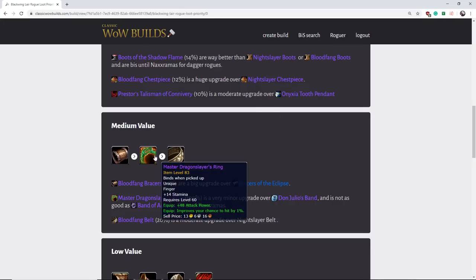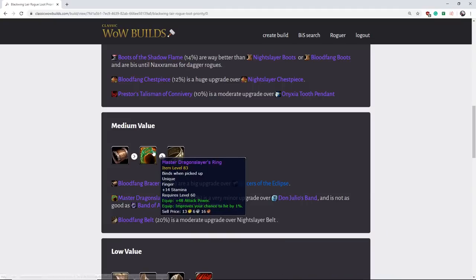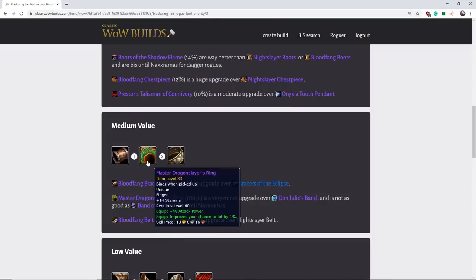Next we have the Master Dragonslayer Ring. This item is actually best in slot until Naxxramas, but it's a very minor upgrade over Don Julio's. If you have Band of Accuria and Don Julio's, it's a minor upgrade, so I wouldn't put much value in this item in that situation. It's also a guaranteed drop every single week — as long as you kill the final boss, he drops his head every week. So you will get this item eventually. However, if you do not have Band of Accuria, it's going to be a big upgrade right away. If you don't have Don Julio's, it's obviously a big upgrade. It is also better than Quick Strike Ring and is BIS until Naxxramas.